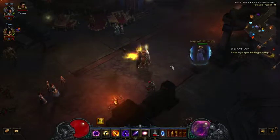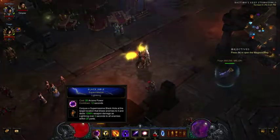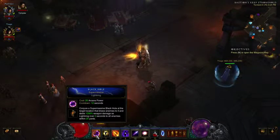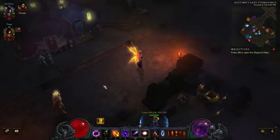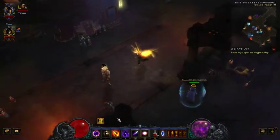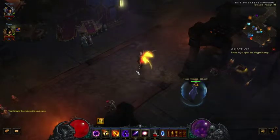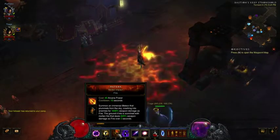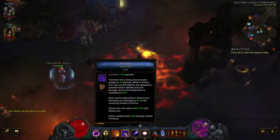Then there's Black Hole — I'm currently using the Lightning one, which basically does a little lightning damage over time. I could use any of them. I'm using Teleport with Wormhole, where if I use it quickly enough I can use it twice. I'm using Meteor, and the rune I'm using gives it a 50 second cooldown, but it does a lot of damage over time.